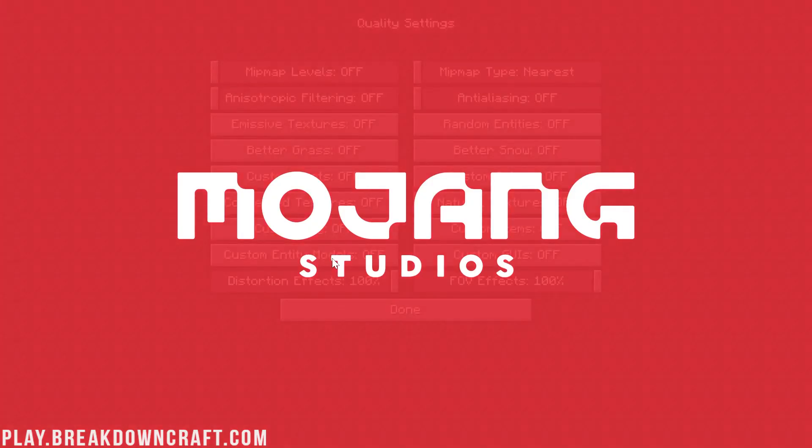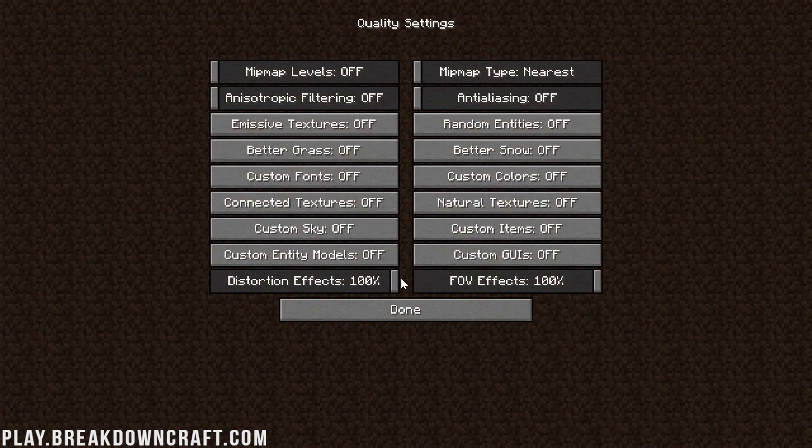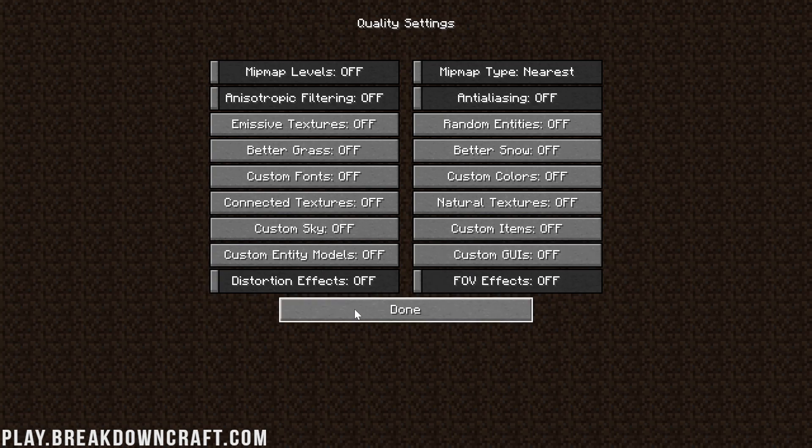The last things on this page are Distortion Effects and FOV Effects — these also need to be turned off. FOV Effects could be turned up a little bit if you wanted, as it doesn't affect performance as much. Distortion Effects will affect performance, so keep that off.